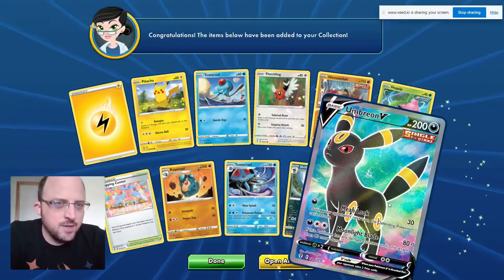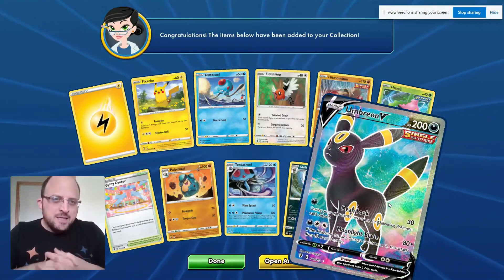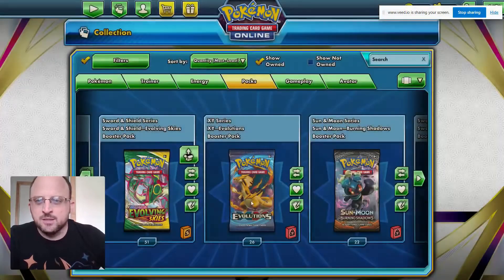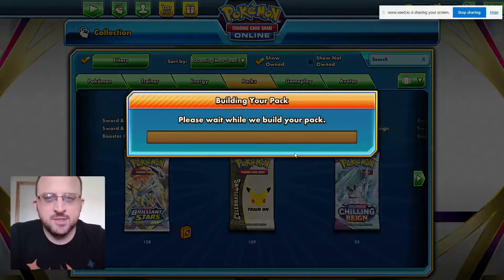And the rare — Umbreon V! Full art Umbreon V with Mean Look and Moonlight Blade. Beautiful, awesome! Let's move on from Evolving Skies since we struck gold there. After you pull the slot machine and it gives you money, you gotta move on to the next one. Let's do a few Celebrations.